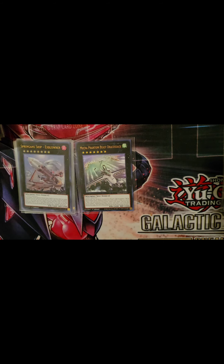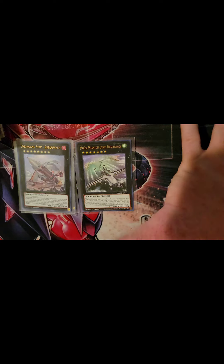Mecha Phantom Beast Dracossack: I only have one, but he was great back in the day and I love the artwork. Once per turn, detach one material to special summon two Mecha Phantom Beast tokens — machine, wind, level 3, zero attack and defense. While you control a token, this card cannot be destroyed by battle or card effect. Once per turn you can tribute one Mecha Phantom Beast monster to target one card on the field and destroy it, but this card cannot attack that turn. Useful for clearing something in your way, and then you link it off afterward.